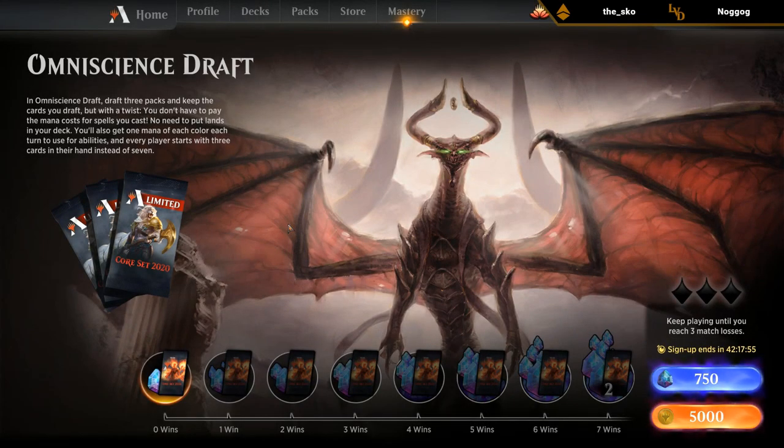In Omniscience drafts you get to draft three packs as usual, but there's a twist: you don't have to pay the mana cost for spells you cast. No need to put lands in your deck, but you still play a 40-card deck, which means we basically have to play almost every card we draft. We also get five mana every turn for activated abilities, even in the opponent's turn. You start with three cards in your opening hand instead of seven, but card draw spells are at their best here since we can very quickly draw our entire deck. There are some combos that can let us win the game on turn one if we have the right combination of cards.